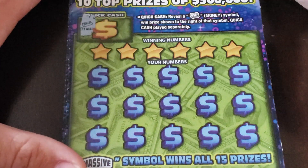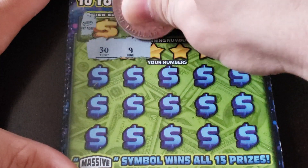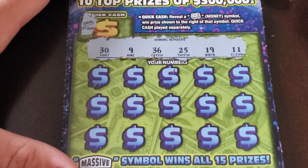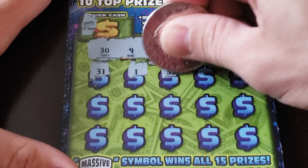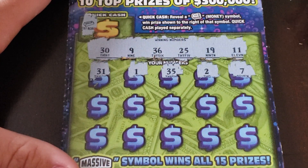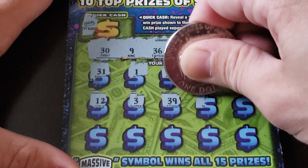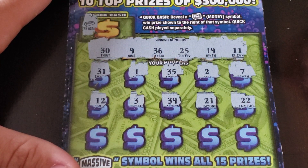We've got a gold bar there so it's not going to be anything. Numbers: $30, $9, $36, $25, $19, and $11 — then $31, $1, $35, $2, and $7 — then $12, $3, $39, $21, and $22. Loser.